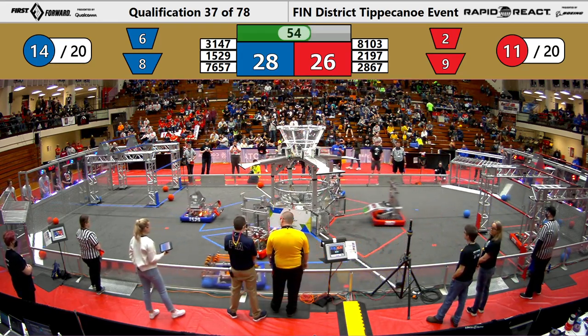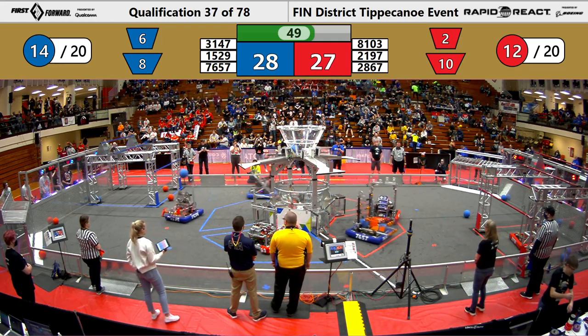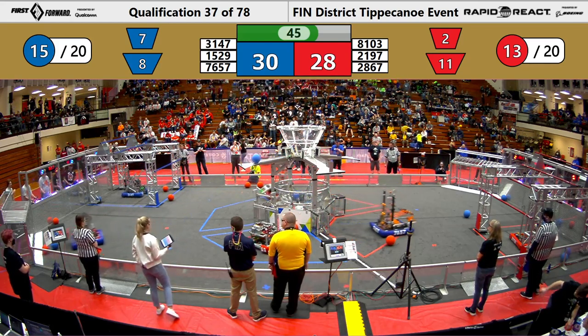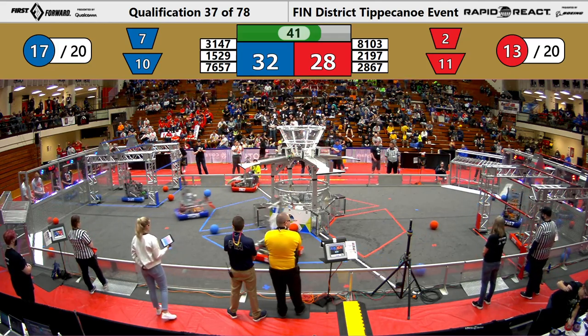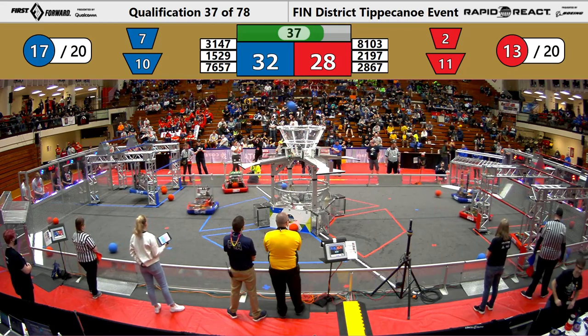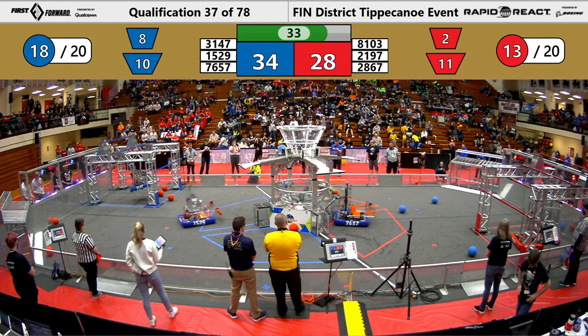76-57 lines up their shot and successfully gets a cargo into the lower hub for the Blue Alliance, slowly getting closer to their goal of earning that extra ranking point. Two Red Alliance robots work on lining up their shots. 28-67 successfully gets two into the lower hub for the Red Alliance, while 81-03 is still working on lining up their shot.